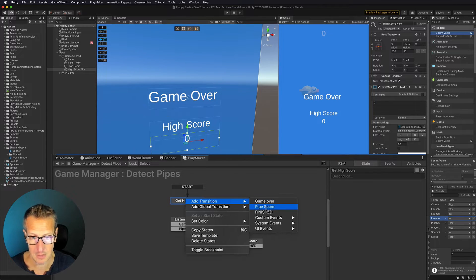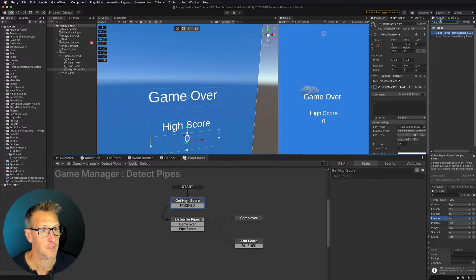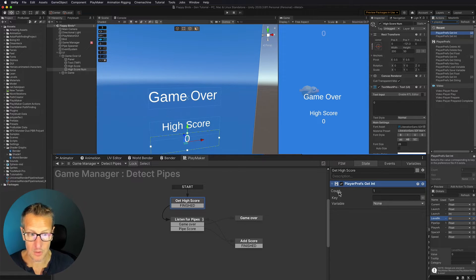So I'm going to go ahead and add a state, and I want to do this before my listen for pipes. We need to detect what our high score is on our device. Let's go ahead and have this be 'get high score', and I'm going to have this be the start state instead of listen for pipes. I'm going to do a finished transition and go off to listen for pipes. So we need to get our player prefs — I'm going to go ahead and do a player prefs get int. Our high score is going to be an int value, which is a whole number. Here we need to get a key. Keys are the stored information on our device — it could be the high score, the number of lives left, any kind of number of things. In this case, we're just using this for high score, so we're going to create a new key and call this 'high score'.